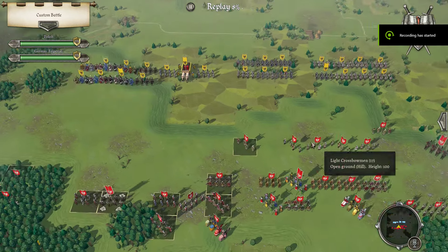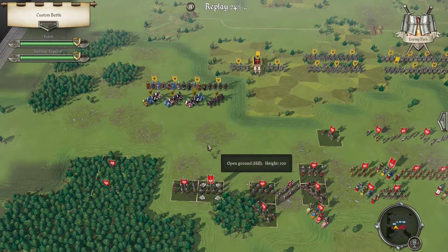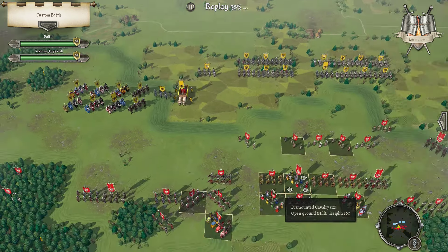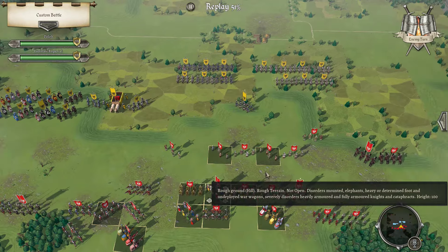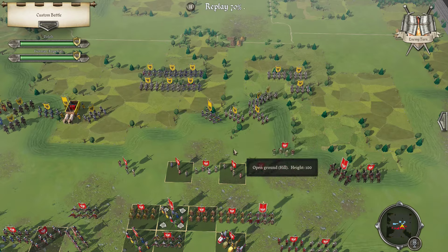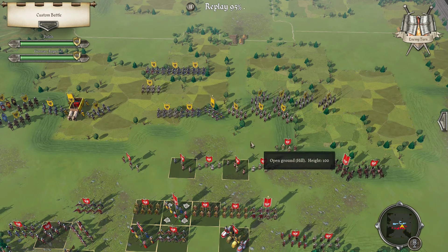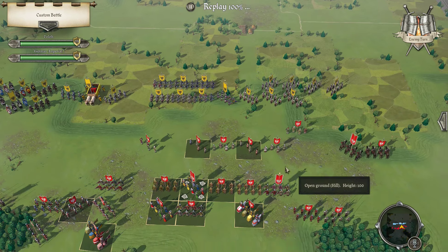Next turn. Moving up with the Knights. Not really doing much with that. It looks like he'll be able to get into this rough ground, so that might be an issue eventually.